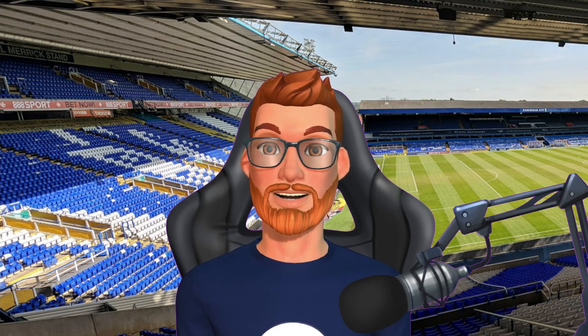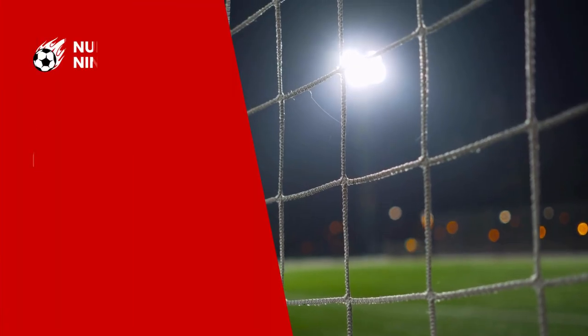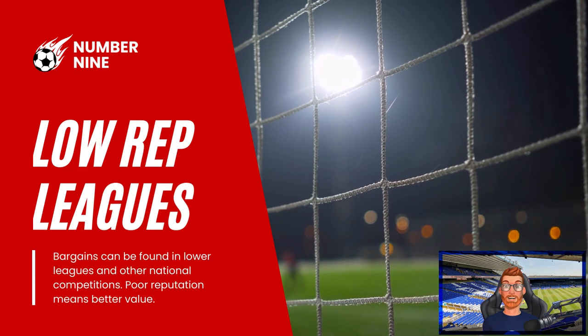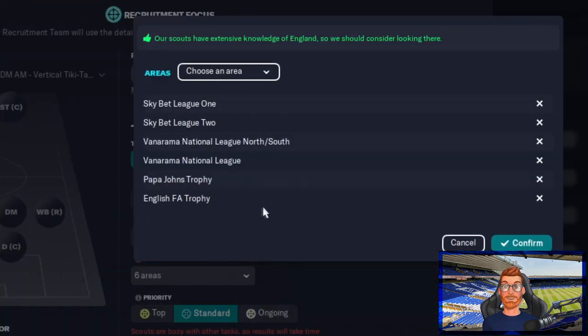My ninth tip for Moneyball scouting will get you a ton of value and it's dead easy — just scout lower reputation leagues. Poor reputation equals value. And you can see with this particular recruitment focus I'm looking at League One, League Two, the National League and two lower league trophies as well.